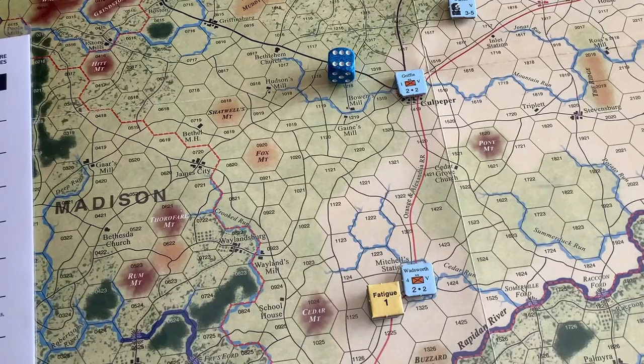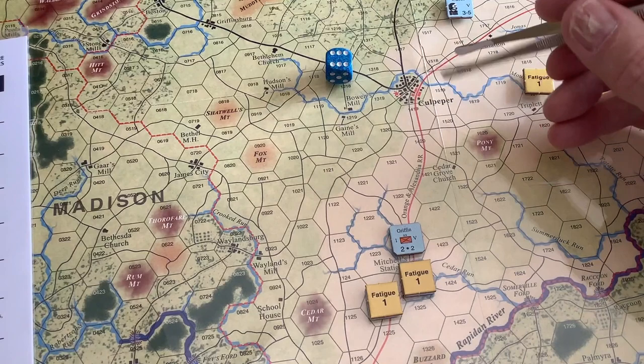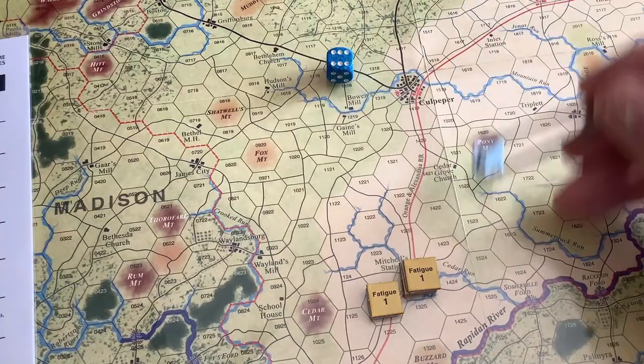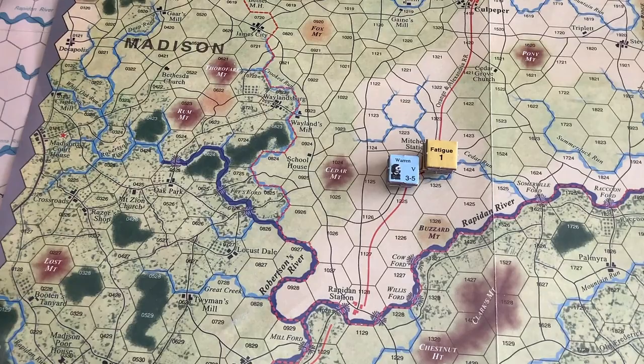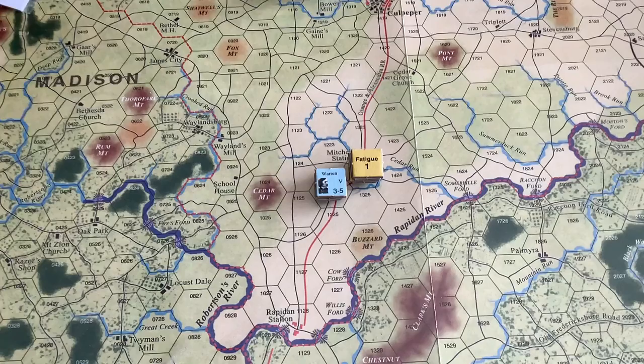Griffin goes down the track seven hexes and can stack. He also has a fatigue marker. Warren can be with any division he chooses. You can see the huge difference between the two systems: in Wilderness Campaign, the corps simply moved down to Gordonsville with no fatigue at all — able to move six hexes every single turn, every two days, infinitely. No fatigue, no repercussions. In this system, the divisions are already accumulating fatigue. It's a superior way of showing the way corps and divisions actually marched.